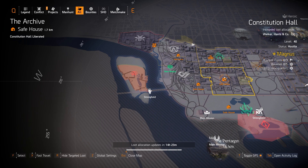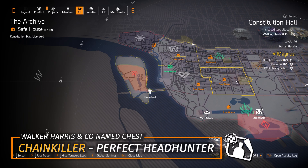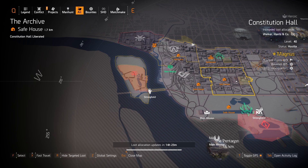The last couple on the west side: Walker Harrison Koa at Constitutional Hall. You could farm that Chain Killer chest piece with Perfect Headhunter — I never go without this on a headshot damage build, and I always roll it with weapon damage, weapon handling, and headshot damage. That's all I'll recommend for the west side — let's check out the east side.